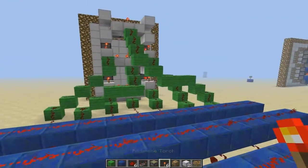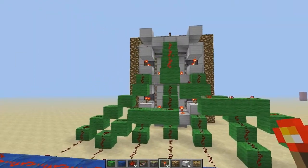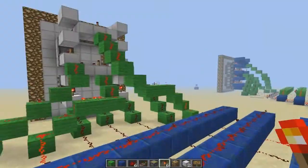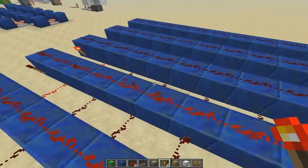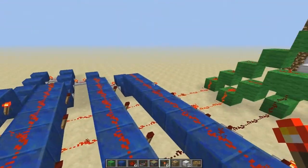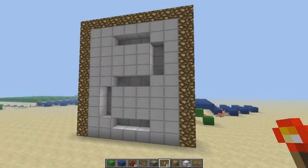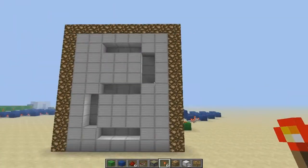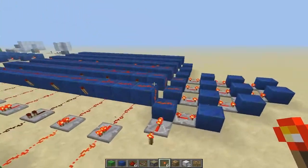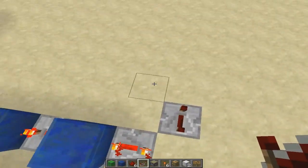This time we'll spell out 2. You're going to need a torch right there, right here, right here, right there, and right there. Alright, I'm back — I was just getting random freezes for some reason. You should have a 2. Place your redstone right there, and place your repeaters on 4-tick again.